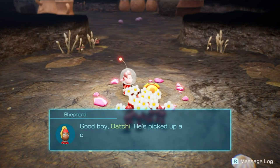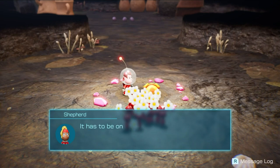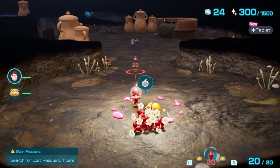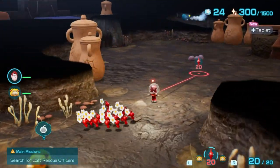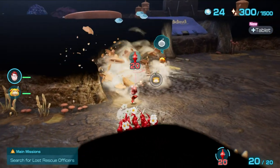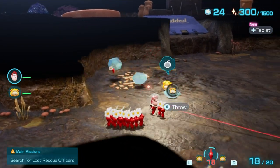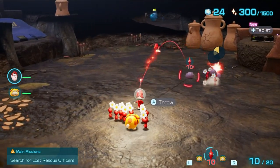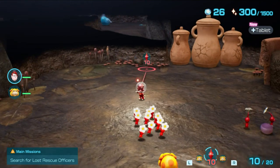Good boy, Ochi. He's picked up a castaway scent. It has to be one of our missing rescue corps officers — time to get them back to safety. All right, let's do this thing. Some female sugar rubs — I like that. Well, it's fine I guess. Oops. What's going on over there? Ice Pikmin!